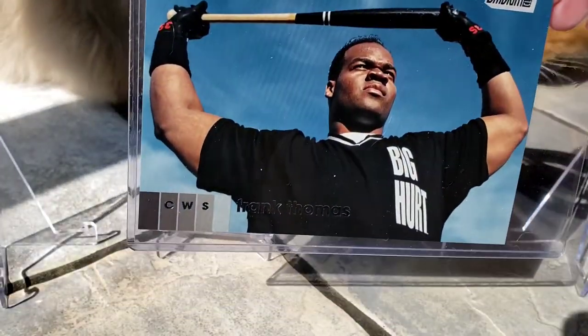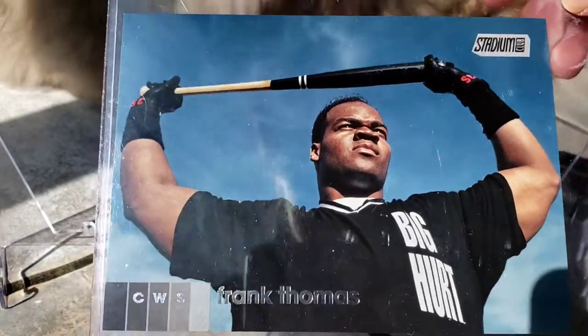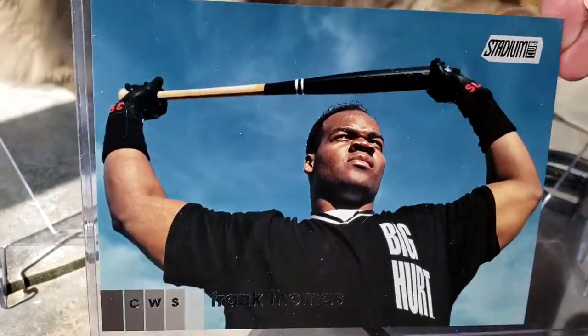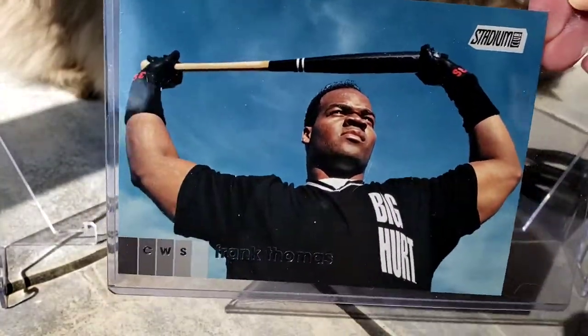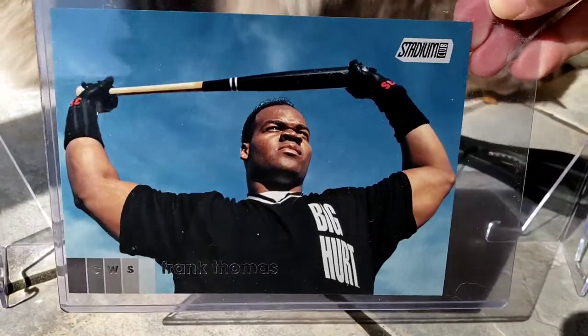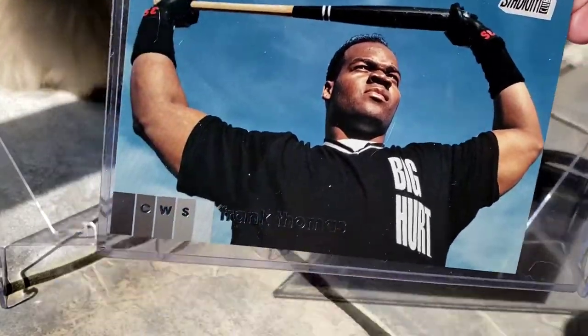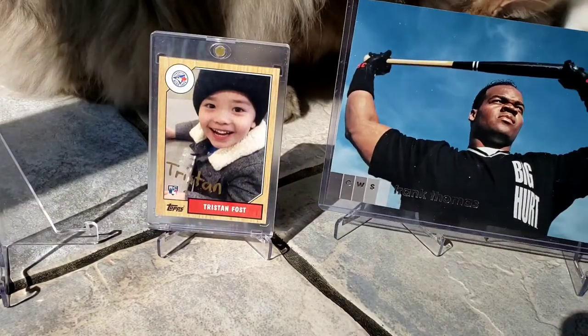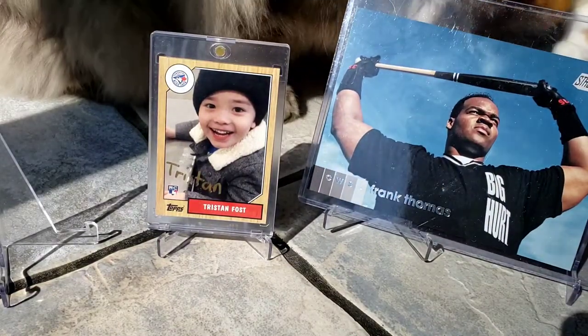Because we're hunting big heads and for a White Sox fan, we brought out the Big Hurt — Frank Thomas box topper from 2020 Stadium Club. Pulled this myself before I had the channel. So we've got the Big Hurt here to try to help us find big heads. That sounds like a winning combination to me.